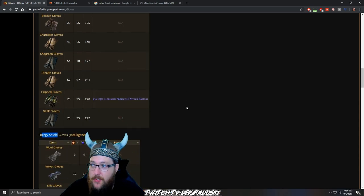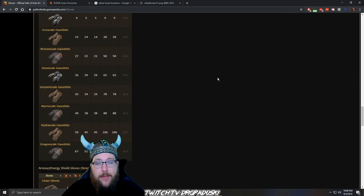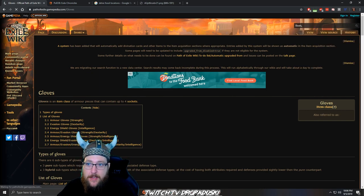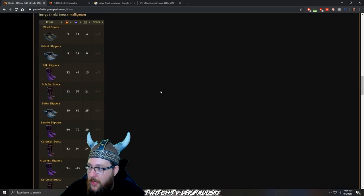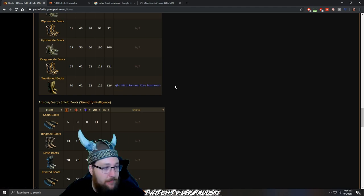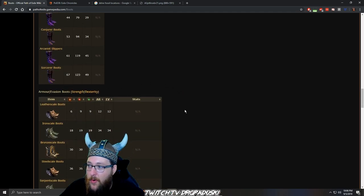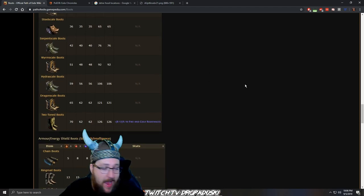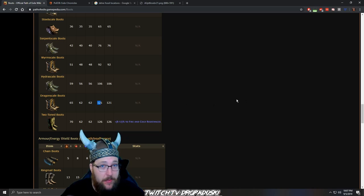You're not always going to have a beneficial implicit available. Sometimes you may want to do cyclone on a dexterity-based character and need to stack evasion. When selecting a base, come to the PoE Wiki and take a look. For example, if we search boots, you'll get them listed out by strength and defensive class — dexterity evasion, all different availables. Even if they don't have a beneficial implicit, like dragon scale boots at base level 65 with 121 armor and evasion, versus leather scale boots at only 12 — pick the highest potential defensive stat that comes as its base with zero percent quality.